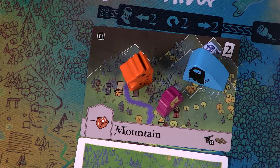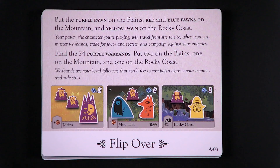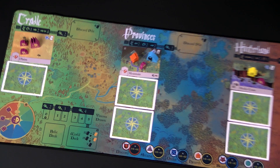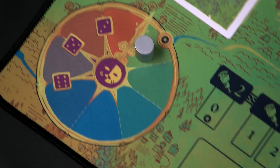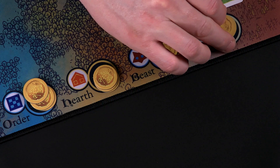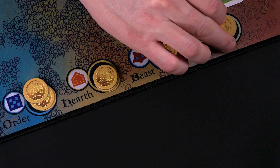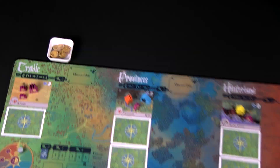Next it says find the 24 purple warbands. You're going to put two of these on the plains, one on the mountains, and one on the rocky coast. Put the round marker and the visions drawn marker on the first starred spaces of the round and visions drawn track. Then put three favor tokens in each of the six favor banks near the bottom edge of the board. Then it says read next card.